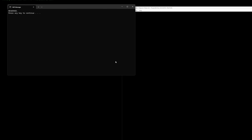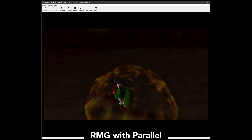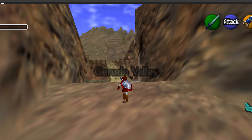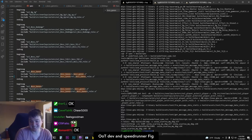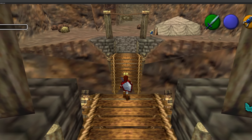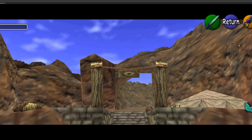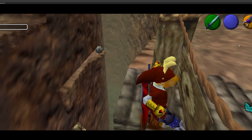N64 emulation has long been held back by 2000s era software. There have certainly been advancements over the years, but mostly built atop the same archaic plugin system. Native ports solve that issue, but they take a lot of time and work. A full decompilation can take years, and the ports themselves are usually separate projects taking months more. Not every game can get this treatment, with most efforts so far focusing on the same handful of popular games that emulators did.